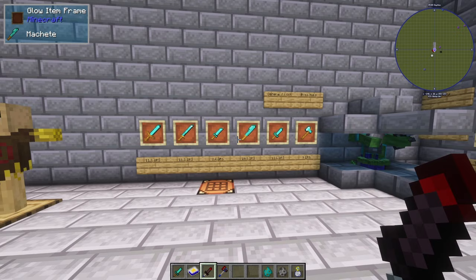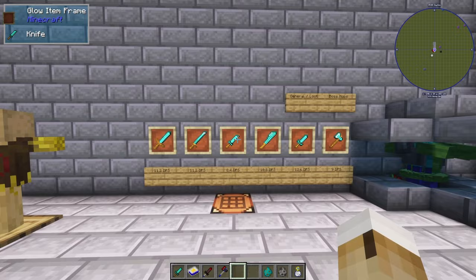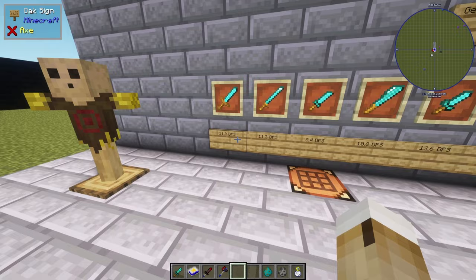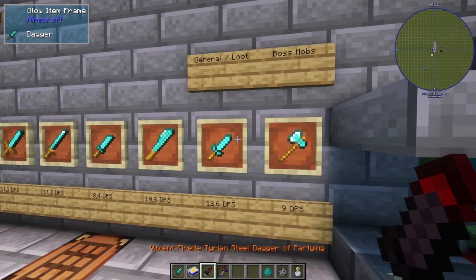First of all, let's have a look at the base versions of the weapons we have. We have the sword, the katana, the knife, the machete, a dagger, and then an axe. You can see at the bottom the DPS values of each of those weapons. At the end of the day, those four at the front are not interesting for us as there are better options.